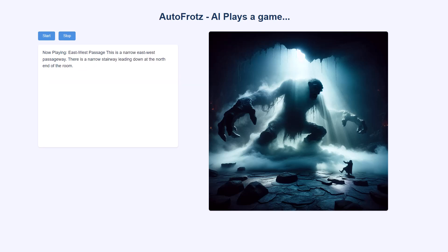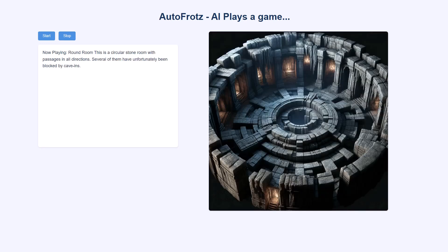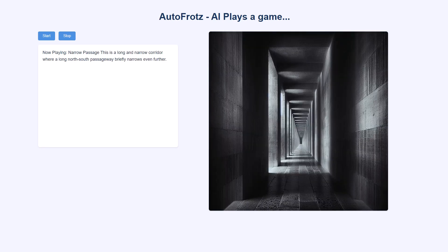Go east. East-west passage. This is a narrow east-west passageway. There is a narrow stairway leading down at the north end of the room. Go east. Round room. This is a circular stone room with passages in all directions. Several of them have unfortunately been blocked by cave-ins. Go south. Narrow passage. This is a long and narrow corridor where a long north-south passageway briefly narrows even further.